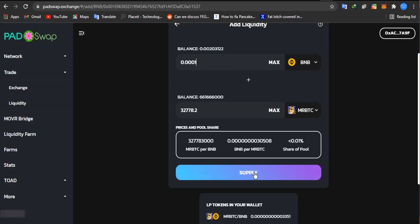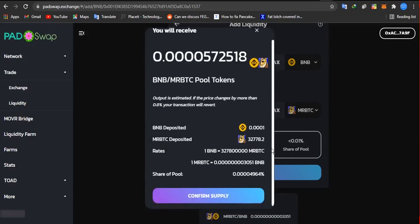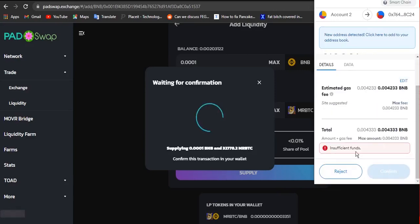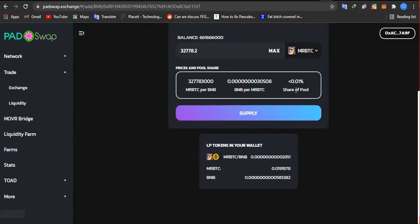If this is your first time creating LP on Mr. BTC, you will see an 'Approve' button. Once you click on approve, it will pop up MetaMask and you confirm the transaction. After that is done, it will show you the 'Supply' button. Click on supply, input the amount of BNB you want to form LP for, scroll down, and click on 'Confirm supply.' MetaMask will appear and you click confirm. I don't have enough BNB to demonstrate, but once confirmed it will say transaction successful.